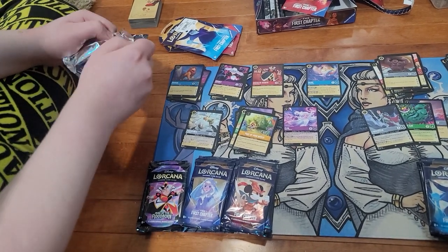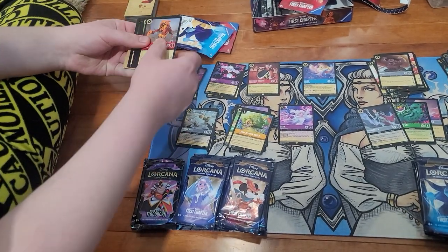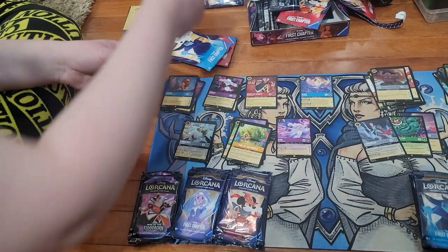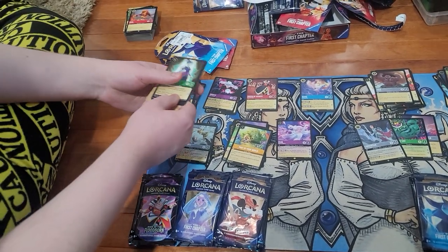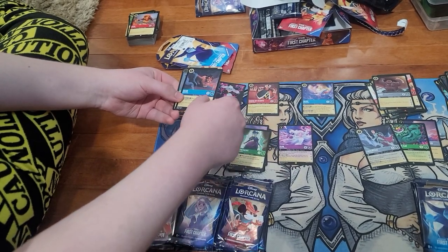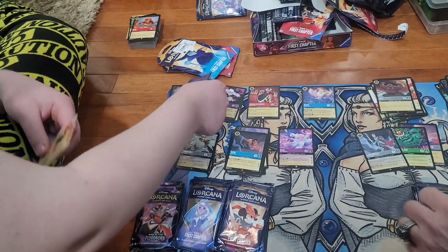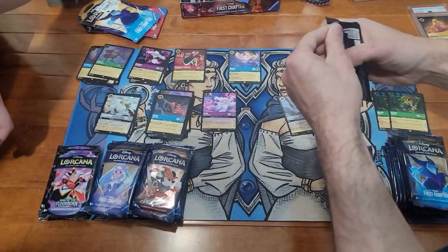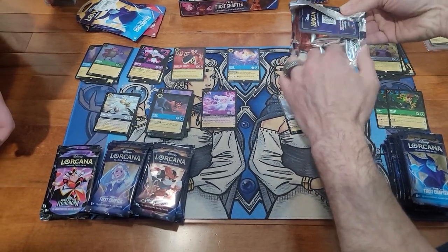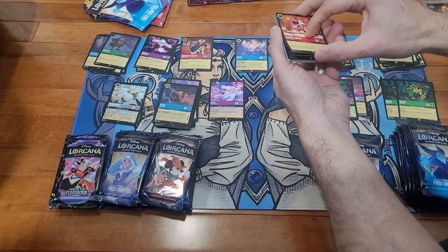Making sure cards stay separated so I can sort them into my set — we need a bunch from the Floodborne. We've got Lady Tremaine, a Scar, and a foil Horse. And Maleficent — that's from 101 Dalmatians. It's an older card but it still checks out.